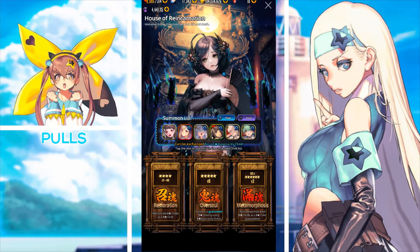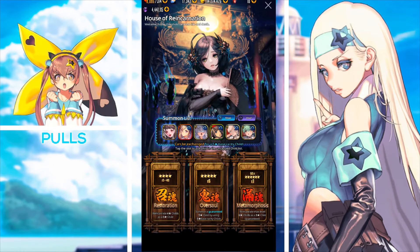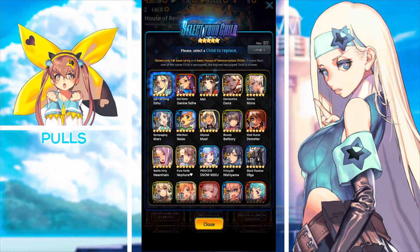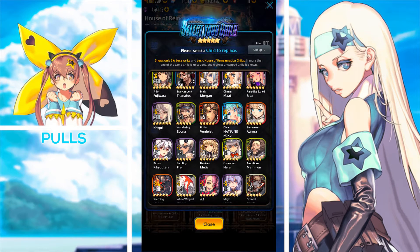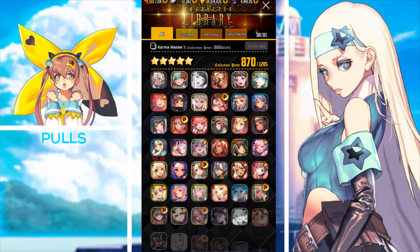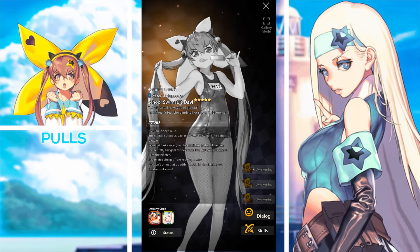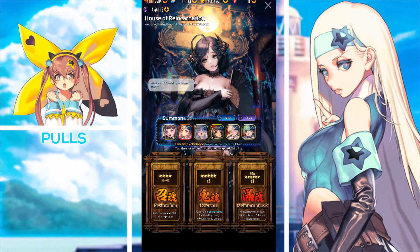So the main tab to focus on is Oversoul, followed by Restoration, and Metamorphosis last. For the summon list: it consists of up to six childs you'd like to summon for. You need to have at least one copy of a child to place them in the summon list. You can check which childs you own by going to your Collection or Archive — if their picture is lit up, you have them. If you don't have an initial copy, you cannot put them in the summon list.